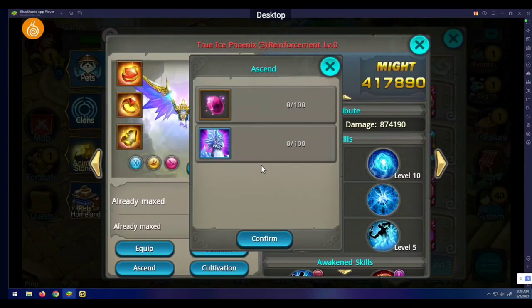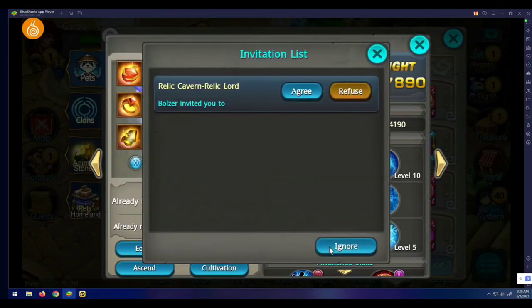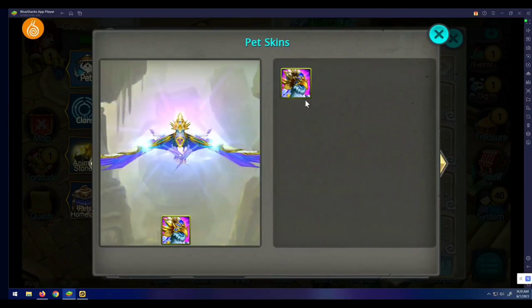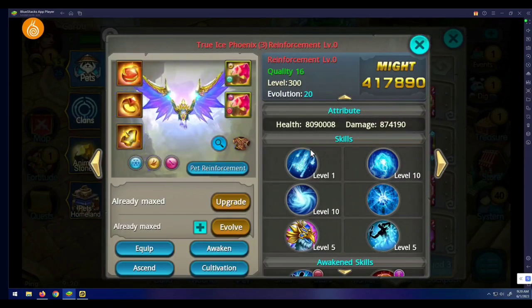I've seen a lot of people complain about the new pet ascension function. You guys have to understand that the way Snail has always done things — like back in 2015-16 when they released skins — they released two skins per update, not all at once. It's going to be the same thing here with ascension.